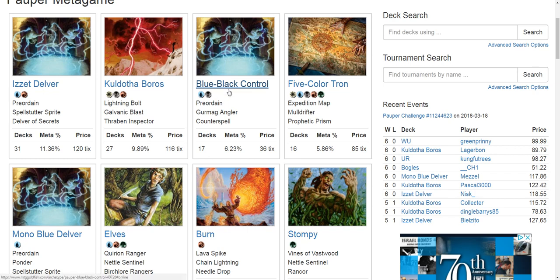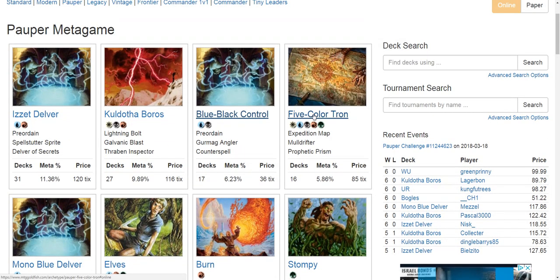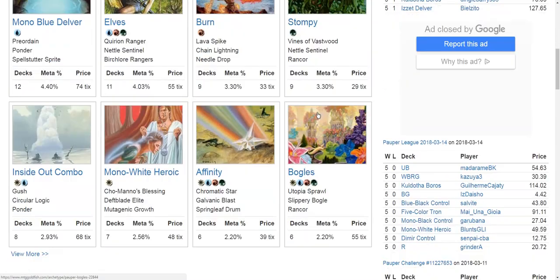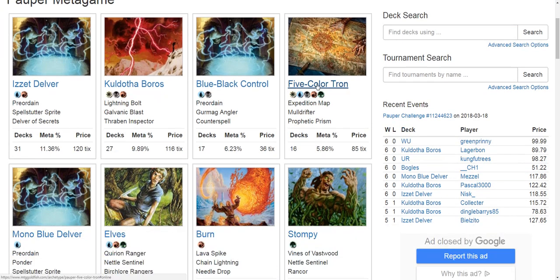Blue Black Control's second problematic matchup is Burn. Right now Tron is experiencing more pressure than normal. Historically, there would be multiple different Tron deck lists showing up at 4–7% each in metagame rankings — consolidated, Tron could have more than 10% of the metagame. Right now there's only a singular Tron list in the top 12 with more than 2%. So Tron, with around 6% of the metagame, is doing well but not as prevalent as it has been in the past.